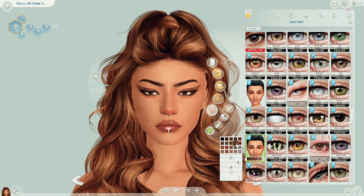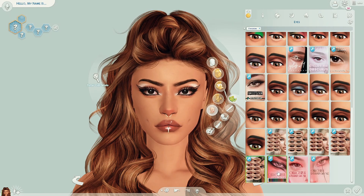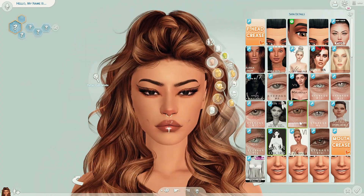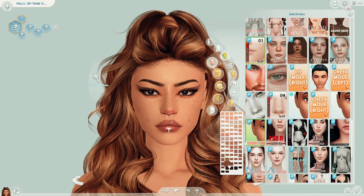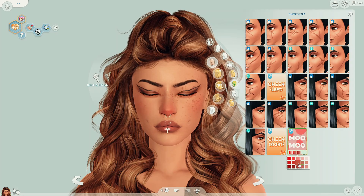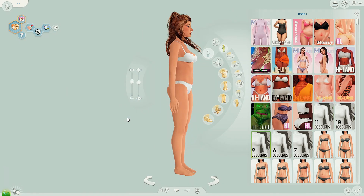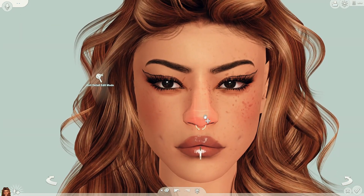I had a lot of fun making her — sometimes stepping out of your comfort zone is nice, being able to play around with custom content you don't usually use. I don't have a huge array of alpha CC, as you can probably tell from my catalog, and it's not something I actively hunt down. But there's definitely some stuff I want to bring into my main game, because honestly some of it is really good. I want to delve into having more alpha CC — though I'm still very much a maxis person when it comes to hair.